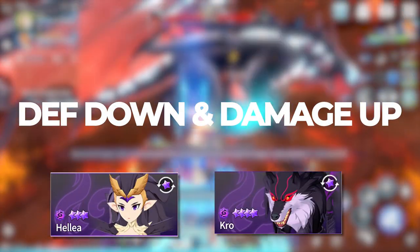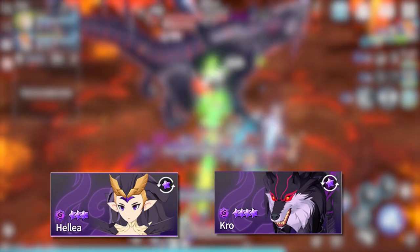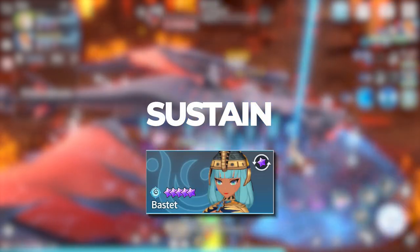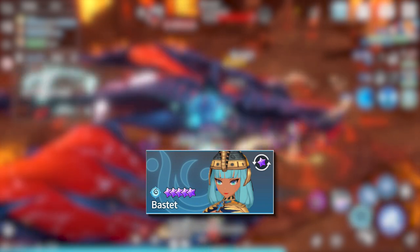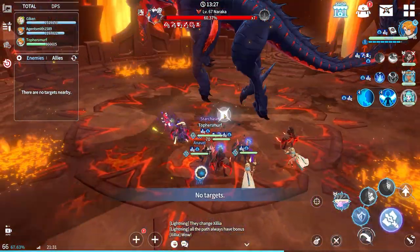Having at least one Helya or Crow on your team of three is kind of essential to make sure you pass the DPS check of the Dragon's Roar phase. They both bring defense break and brand, so they are great options. For that extra sustain, think about bringing your newly acquired Bastet. If you don't have a Bastet, think about providing that defense break and brand from a Helya or even another DPS to help out.